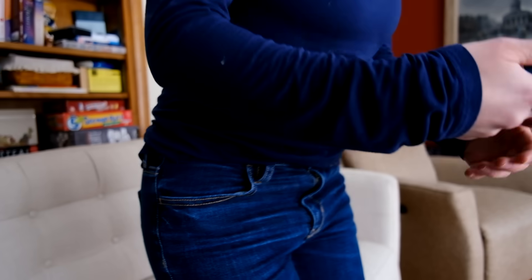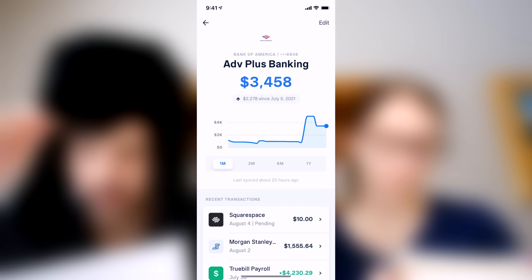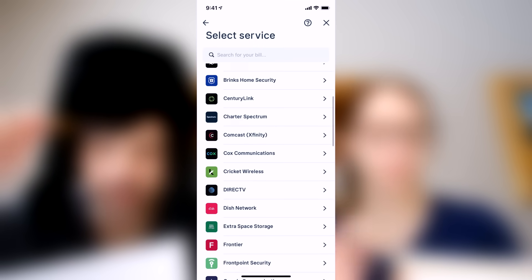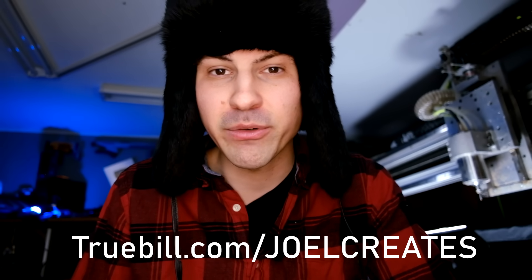Today's video is sponsored by Truebill. Truebill is an all-in-one personal finance app that helps you to save more and spend less. Having a balanced budget has been central to our financial planning for years — without it, there's no way that my wife and I would have been able to get to where we are today. Truebill can track your earning and spending in one convenient place, create smart savings accounts that automatically save for you, recognize unwanted subscriptions and cancel them with just a tap, negotiate with cable or credit card companies to get you lower rates, and even monitor your credit score and offer insights on how to improve it. Download the app for free by going to Truebill.com/JoelCreates, or by clicking the link in the description.